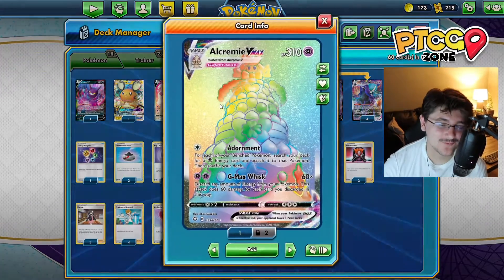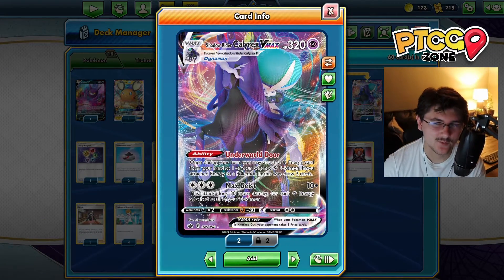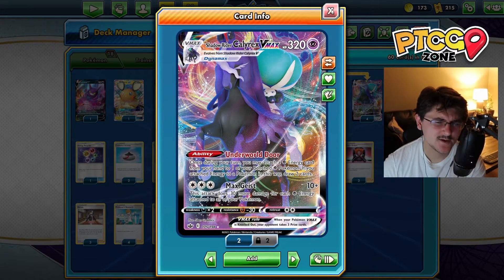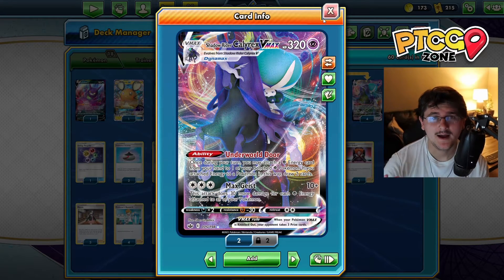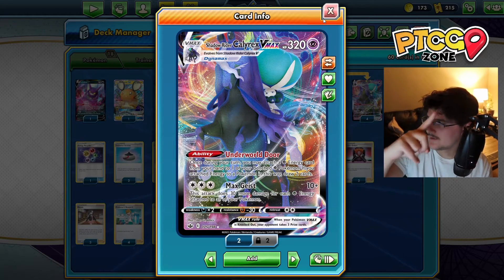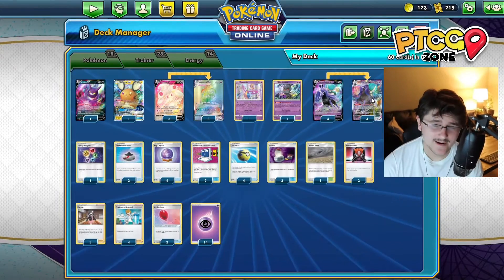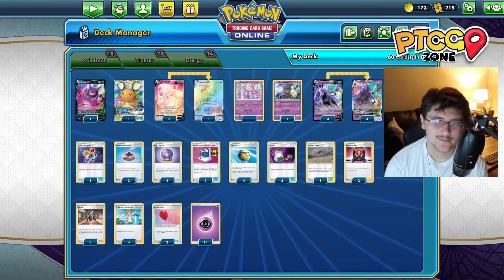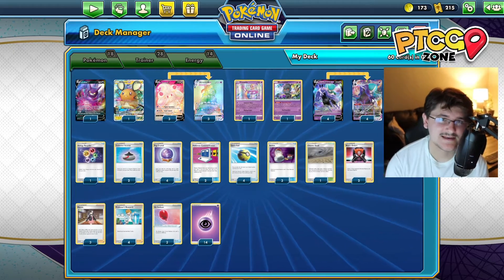Today we're going to be taking a look at Alcremie VMAX paired up with Calyrex Shadow Rider. If you watched my earlier video today, you know what Shadow Rider does, so I'm not going to go in depth. If you haven't seen that video, I highly recommend it — it'll be in the annotations. Shadow Rider is really good. It accelerates energies and cards into your hand, and has a really great attack.